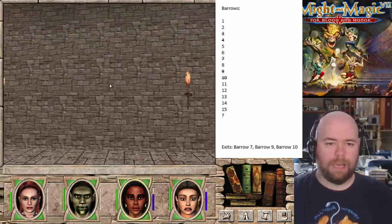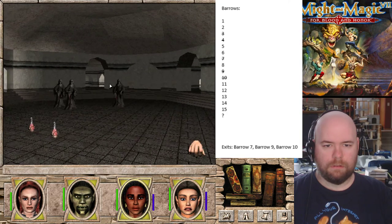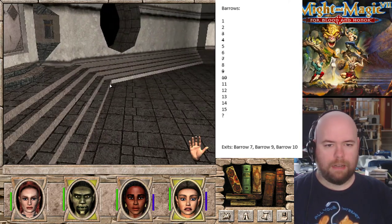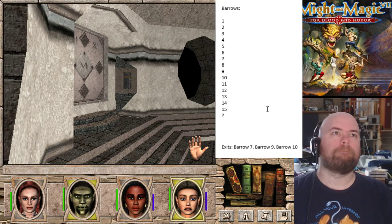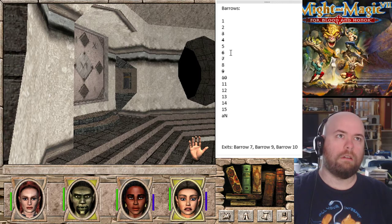Technically, this is the main thing that we came here for. There are two things in the barrow downs themselves. Which barrow am I in now? Should we go in? Six. Stupid caps lock.